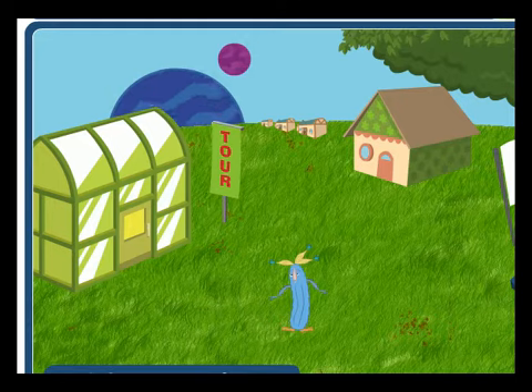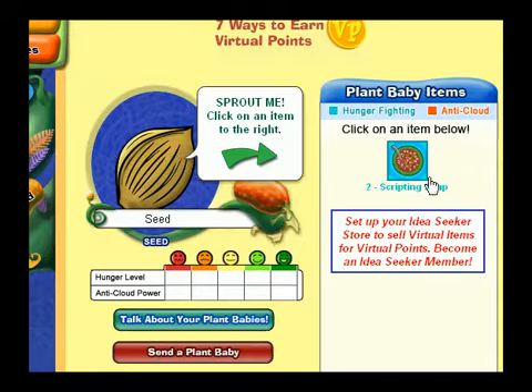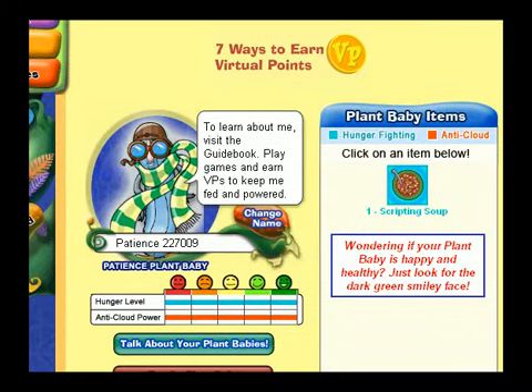See that cute guy? That's a Plant Baby. Plant Babies start as a seed pod like this one. Click on it, or the greenhouse, to sprout it into your very own Plant Baby. When it's powered up, it can walk with you in the Idea Seeker universe.